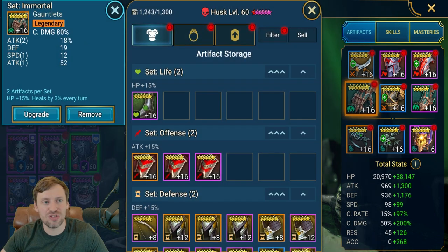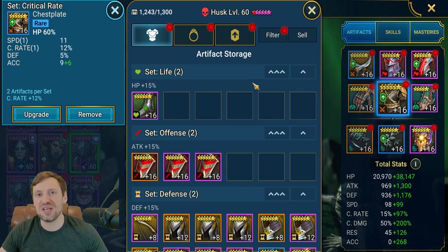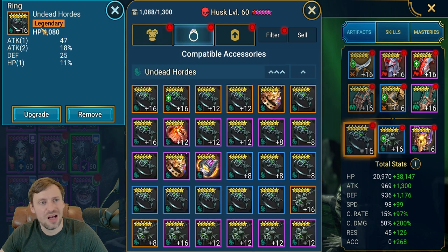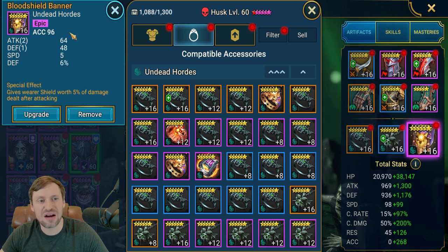His gear: crit damage on the gloves — though these are terrible gloves with only one speed roll and double attack percentage which does nothing for him — HP on the chest with speed and crit rate substats, speed on the boots with a triple roll in crit rate, HP on the ring, crit damage on the amulet, and accuracy on the banner.